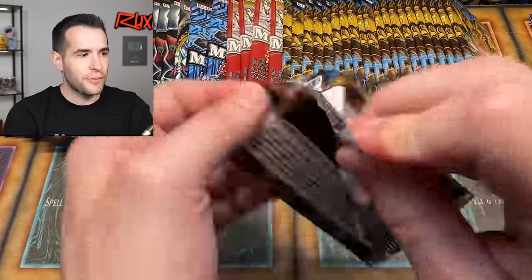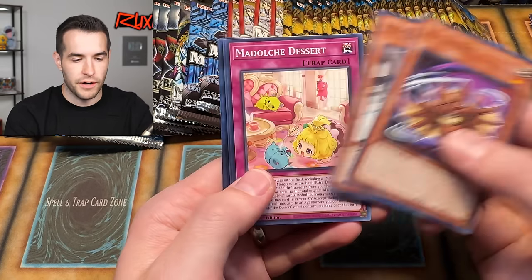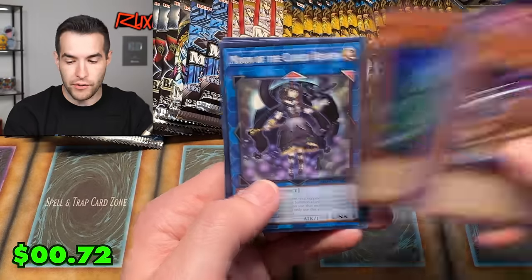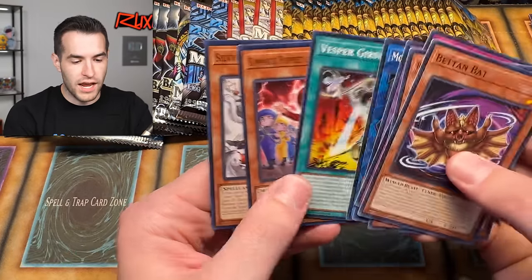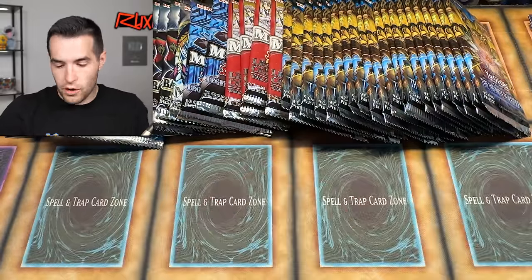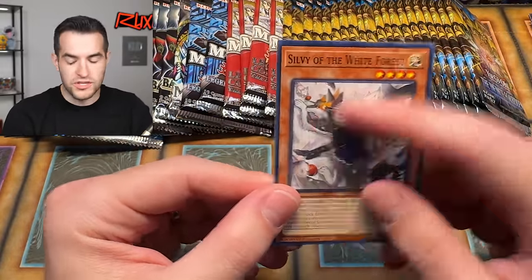Back to Infinite Forbidden. This might be a longer video since there are 48 packs. We pulled Lord of the Missing Barrows, super rare, and Moon of the Closed Heaven. We also got a card featuring Silver Fang on the art — there's a card actually called Silver Fang that we can potentially get out of LOB. That's a common, so it's one of our best chances.